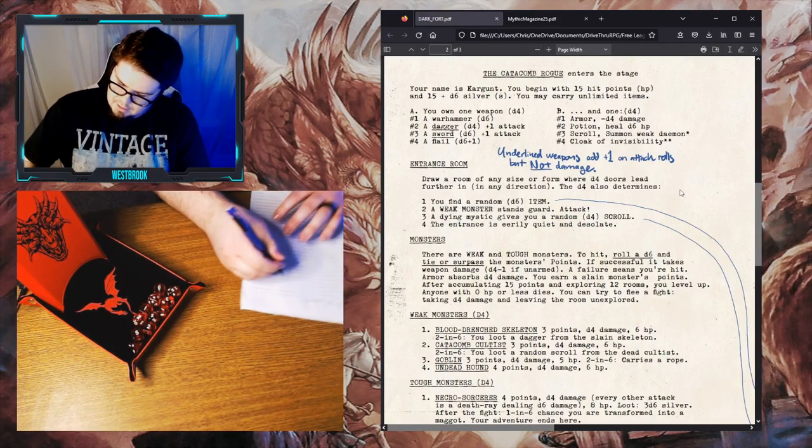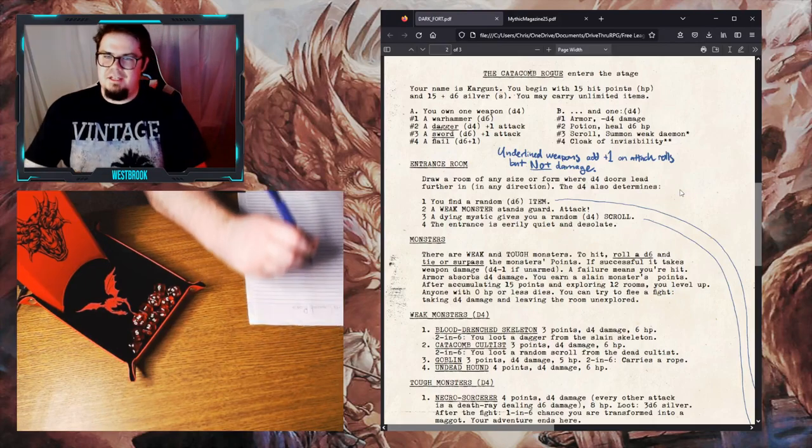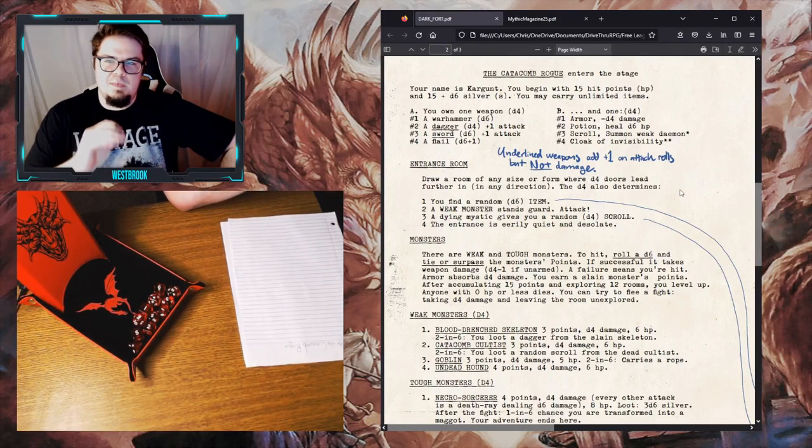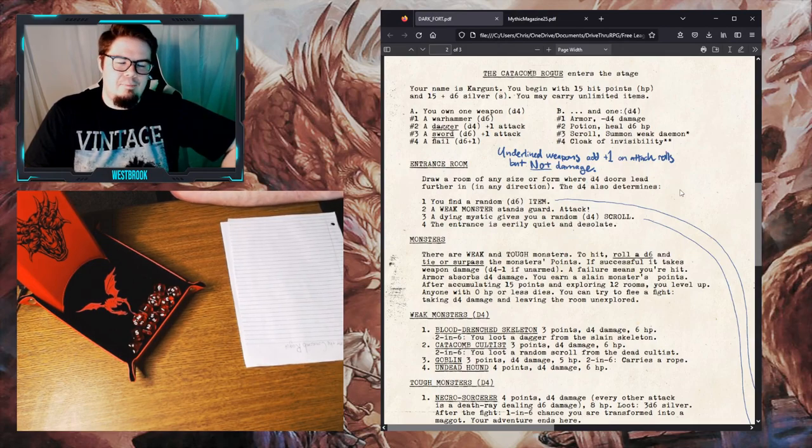This RPG takes place in the campaign setting that eventually became Mörk Borg's default campaign setting. The Dying World is a horrible place — an abysmal location where the world is ending. An all-knowing basilisk has predicted the end of the world, and everything the basilisk says comes true. So in this dark world of cutthroats and disease and horrible monsters, everyone knows that the fate of the world is sealed. The Dying World is where Kargoont comes from.